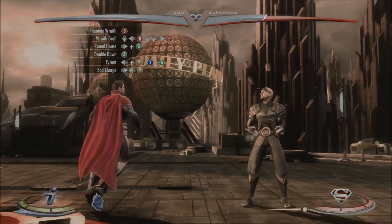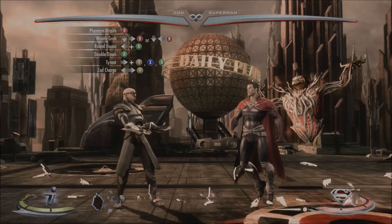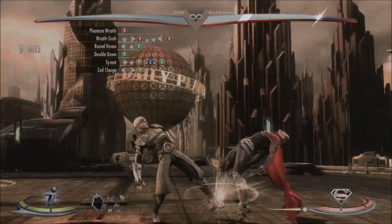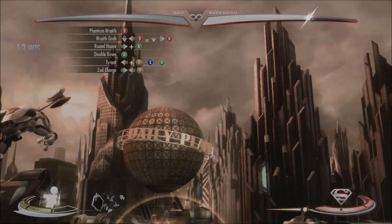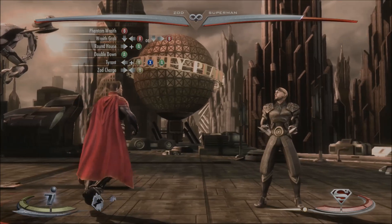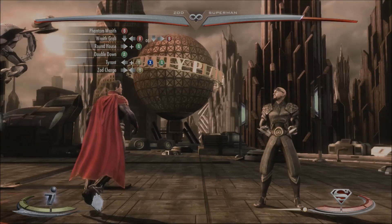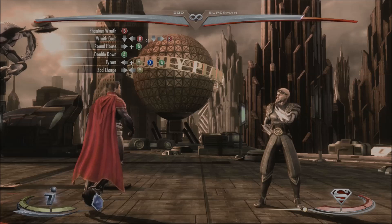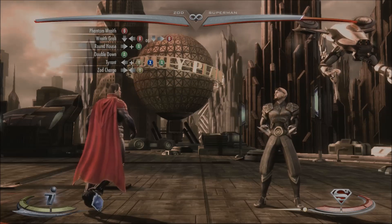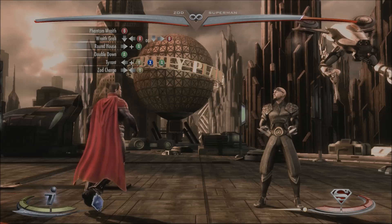So this is what the combo will look like when it's all put together. That's 17 hits, 38% damage, and it's only going to cost you one bar of meter and his character trait. That's all I have for you guys with Zod for now, and I'll see you guys on the next combo tutorial. Bye.